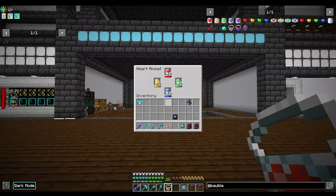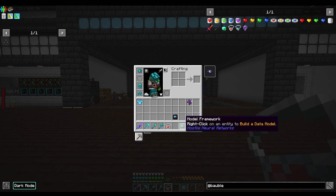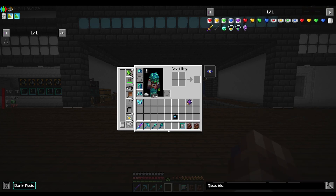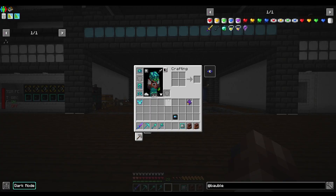We now have all 48 heart canisters and we're going to go kill the Warden to get his model. Let's see how much this takes us up in health — I don't even know what colour to call that amulet, but that's a lot of hearts. It says 164 health, which is pretty substantial.